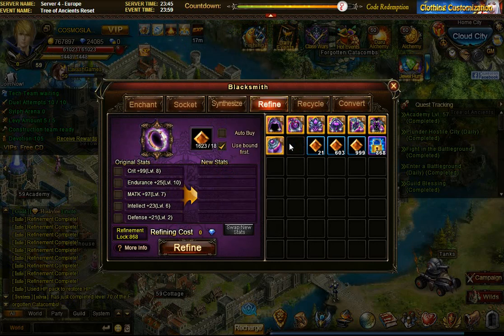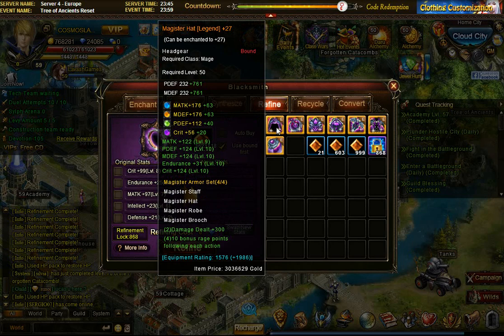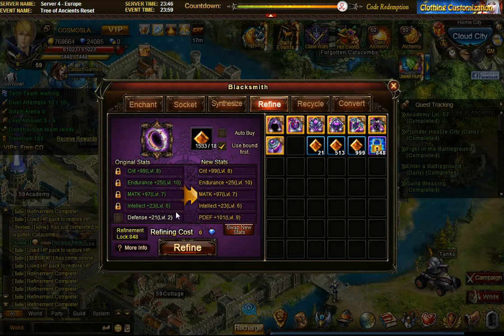The ring has everything in terms of stats that I wanted, but the defense is very low at two. That can be increased - the defense can go up to 31 and it has 21, so I'm potentially losing 10 points, which is about 40 defense. Not huge, but you're optimizing little pieces. The stats are good so I'll try just blocking four slots and using four refinement locks to see if I can get a higher level defense. I got physical defense 9, so I'll take that and lose some magic defense.